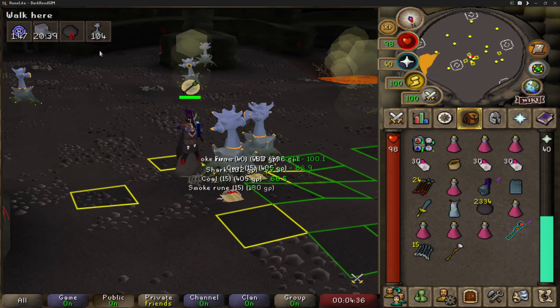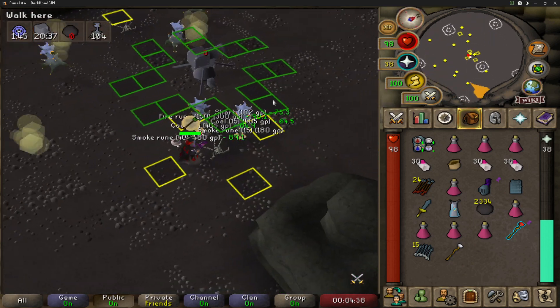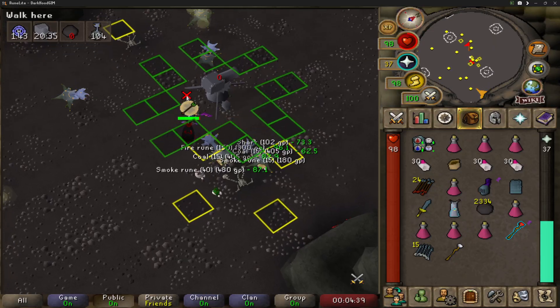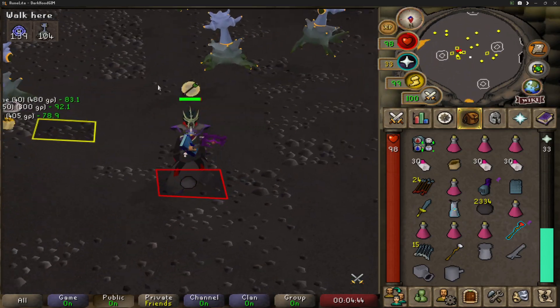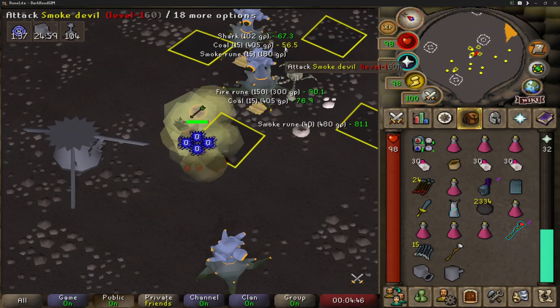Here's a quick guide on killing smoke devils. When you come into the cave there will be a spot right here where it shows you to put down your cannon. You want to put your cannon down right here, and then ideally you are bursting these guys.